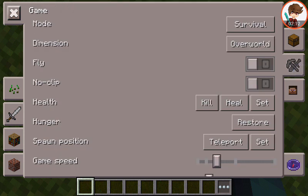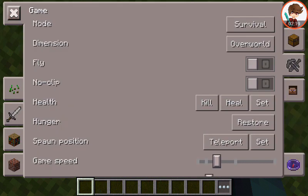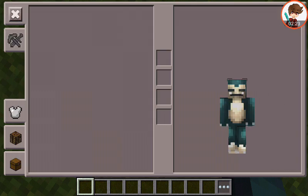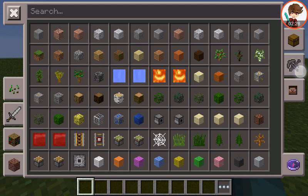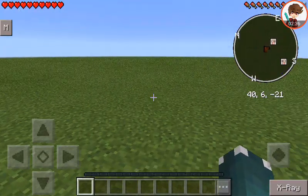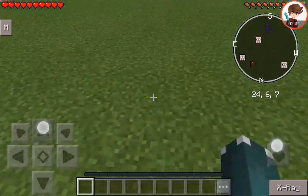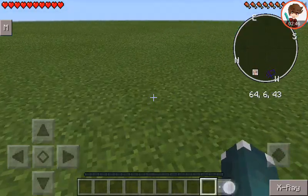Okay, let's see what the others are. Hunger restored. Teleport set. Game speed. Player speed. Ha ha ha. The player speed's on.